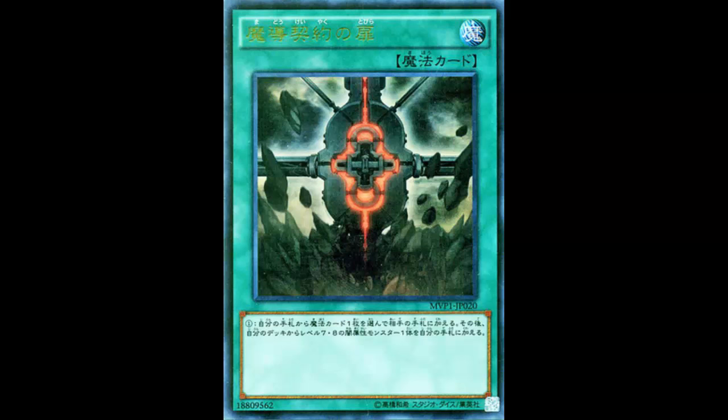Welcome back to more card review. Today we're looking at an interesting spell card — Gate of the Magical Contract. It is a normal spell that is literally just one sentence, but there's a lot to think about. Add one spell card from your hand to your opponent's hand, then add one level seven or eight dark monster from your deck to your hand.